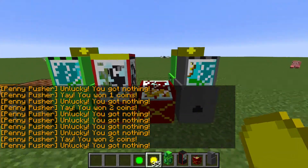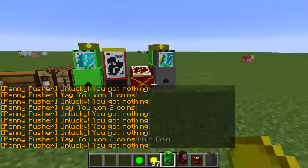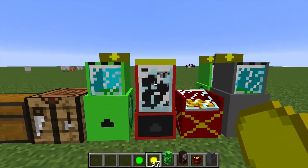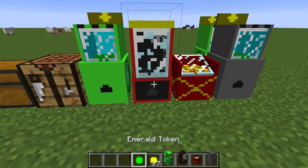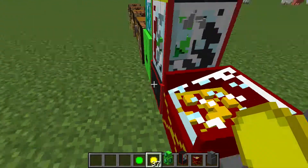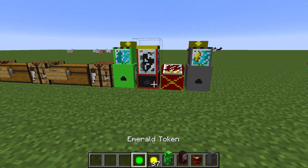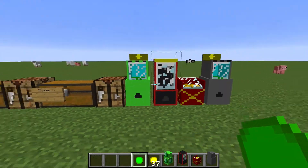Now let's try out the claw machine. The claw machine is probably the hardest, and you can actually get real prizes — I think like six different prizes or something.